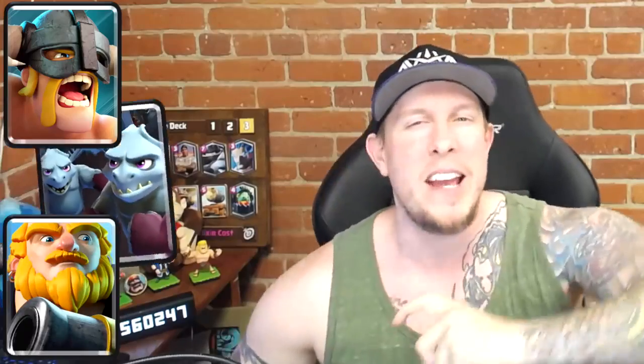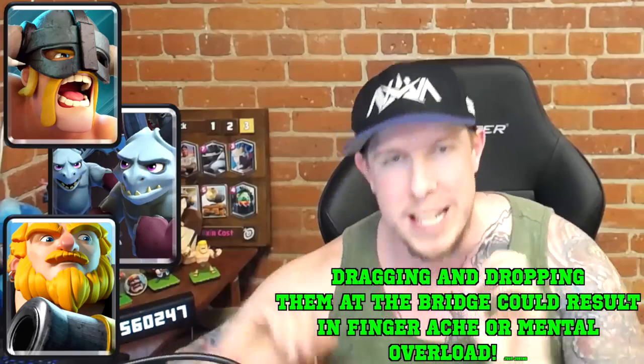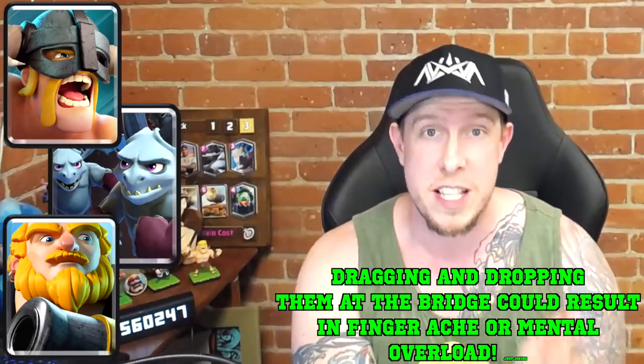So let's just get to the list. Three-way tie for number six, seven, and eight is going to be Elite Barbarians, Royal Giant, and Minion Horde. Now these three cards are all incredibly difficult to play with success.